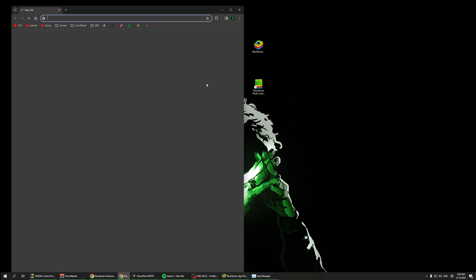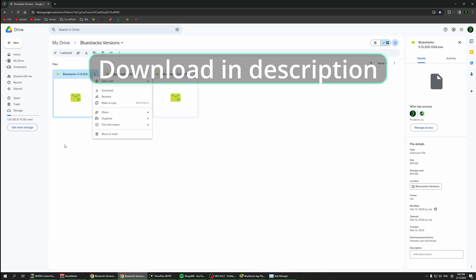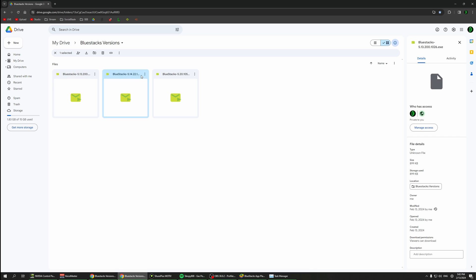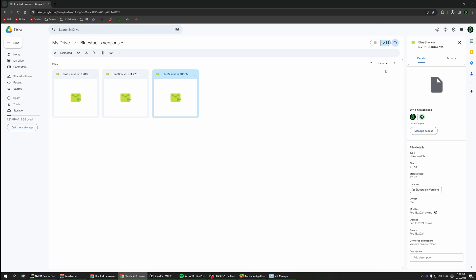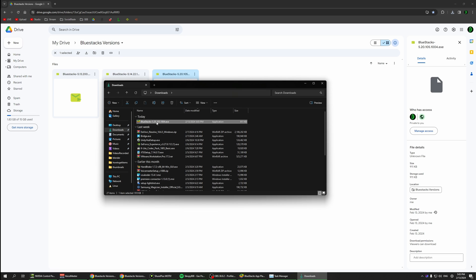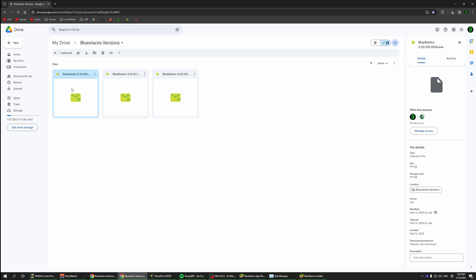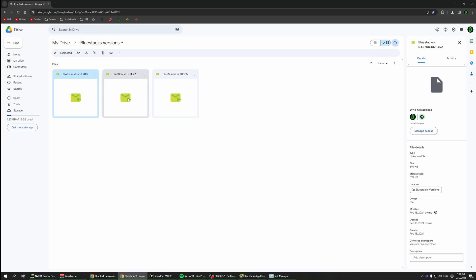You can see I have BlueStacks. The download link is going to be in the description. Just download whatever version you want to try — 5.13, 5.14, or 5.20. Download any of these versions and test if they work. You can right-click download, click 'Download anyway', and if it says unverified download, just click 'Download unverified file'.